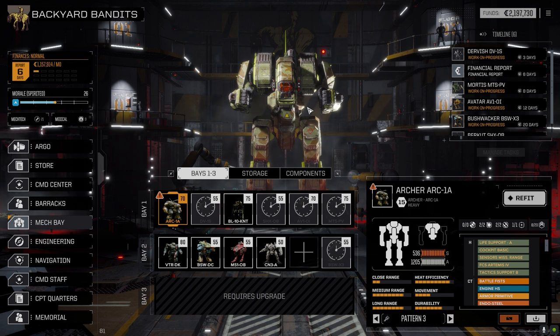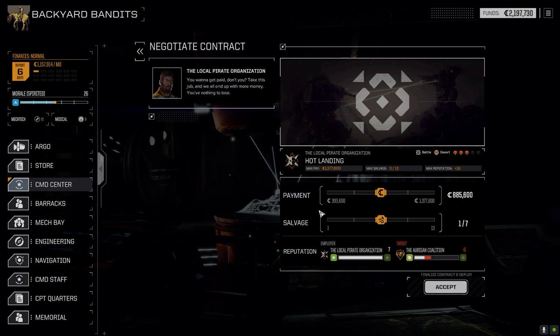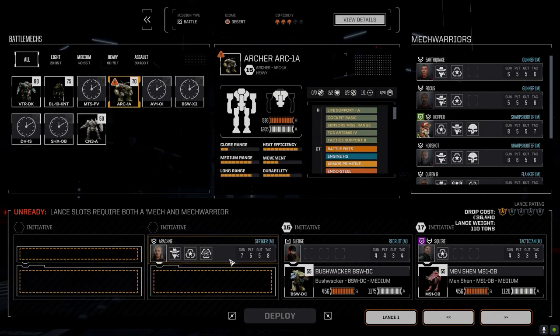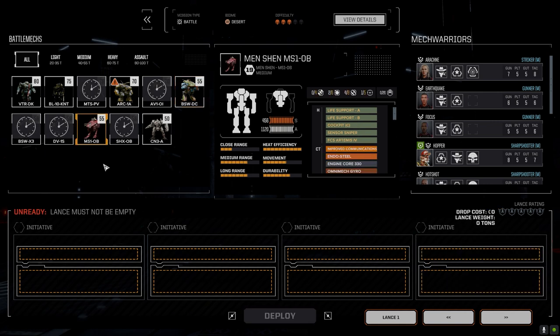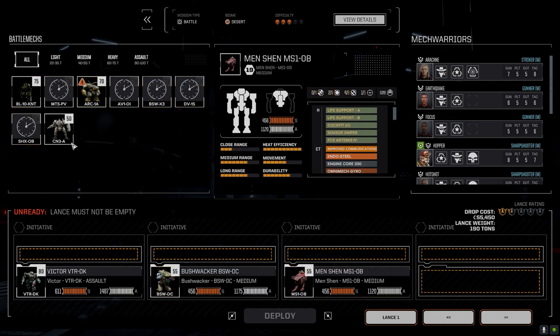We're going to use the new loadout and see how it works. Let's go ahead and take a mission with our second lance. We're going to the command center and taking 'Hot Landing' — a Coalition drop ship has dropped on the planet, it's a heavy land, a battle in the desert. We're going full salvage against the Oregon Coalition, but we're going to be getting lots more rep with them in the future so I'm not worried about that.